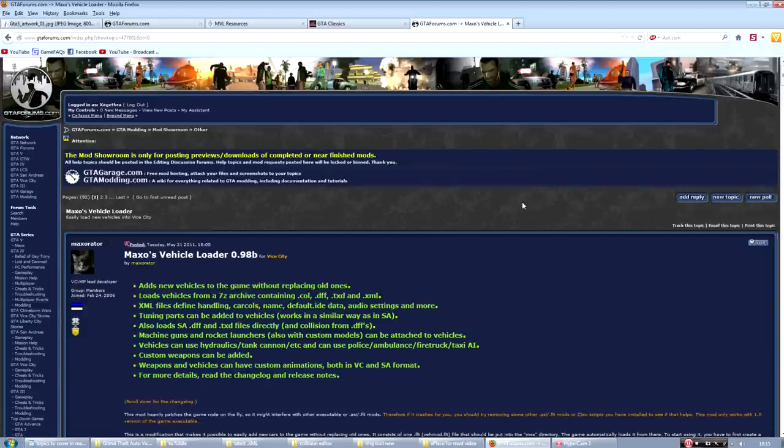This video is going to run down the basics: how to install the mod, install a car packaged for the mod, install a car that's not packaged for the mod, install cars from other Grand Theft Auto games, and install cars downloaded from the internet meant for other GTA games. As you may have guessed, this is a vehicle loader mod. It makes it easy to place vehicles into the game without having to mess with the game's files.